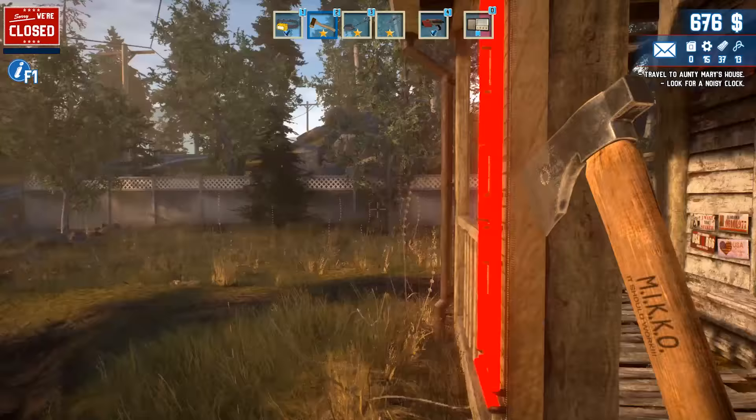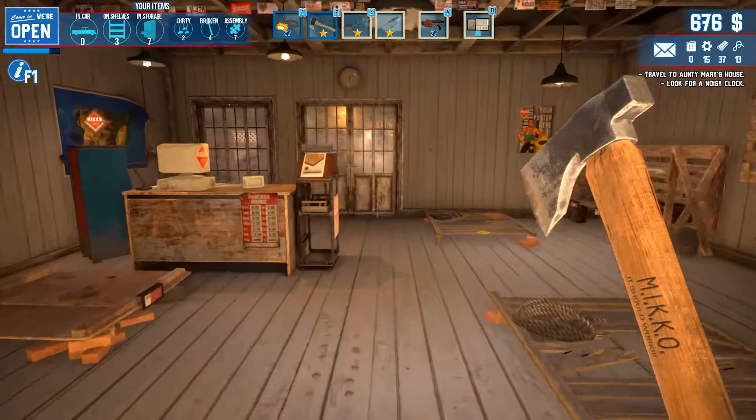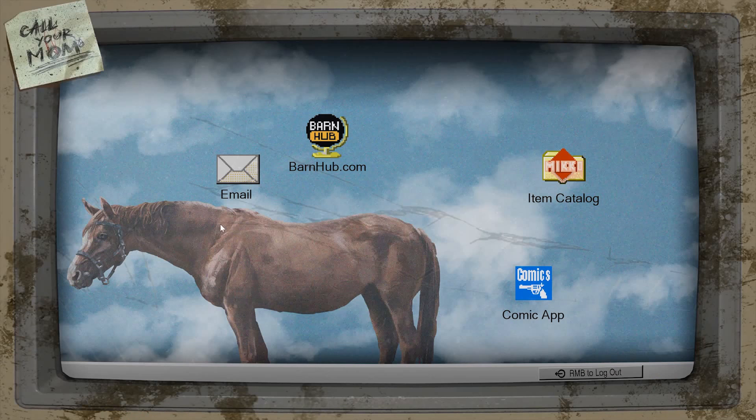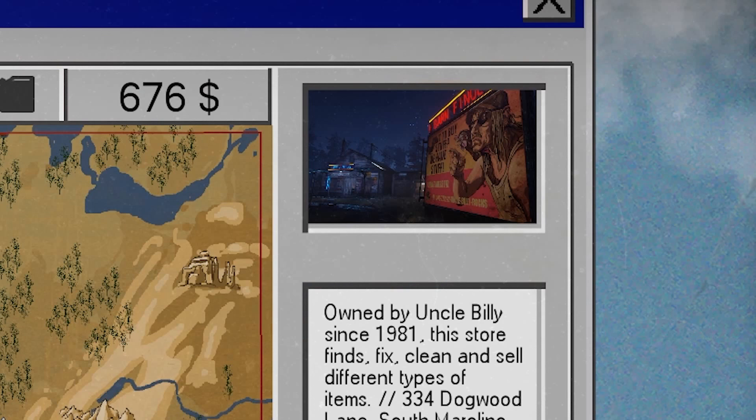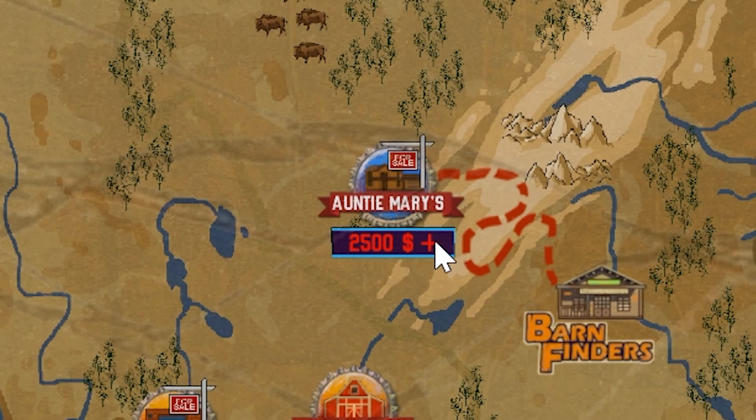One thing we'll have to do in this episode is earn a good chunk of money so we can actually bid in the auction that's going to come up. We're having a look at Barn Hut — we see Aunt Mary's is kind of next, but we do need a little bit more cash to go there. That shouldn't be too much of a problem.